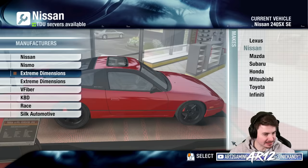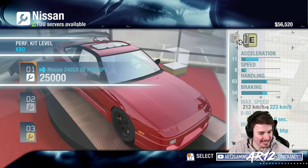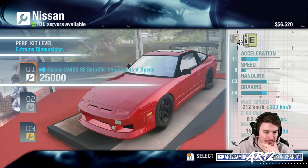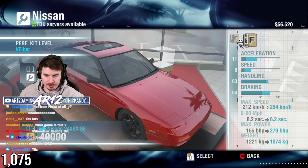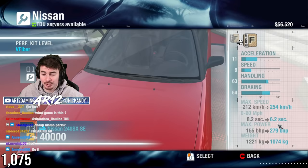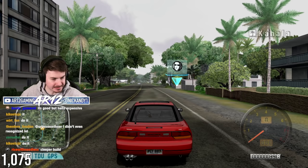Extreme dimensions — look at the body kit! We've got V fiber. Look at that for a body kit, look at that front bumper. KBD again — look at that rear wing on the car. That's actually only 25,000 bucks too, so we can always do that. So obviously we don't want to go up to E class, we're still in F class. Our acceleration is better, speed is better, handling is better, our top speed goes up a significant amount. Zero to 60 drops by two seconds, we get over a hundred more horsepower and weight reduction.